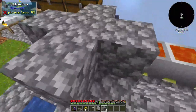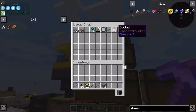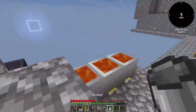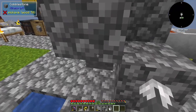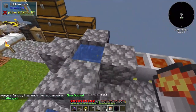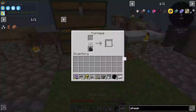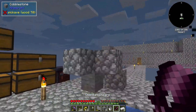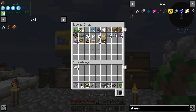This setup is just temporary, so don't judge it — we'll get it fixed. I need a bucket of water and lava. There we go, we've got our first piece of obsidian, then our second piece of obsidian, and we've got our iron — boom, we've got our obsidian shears. Lovely.